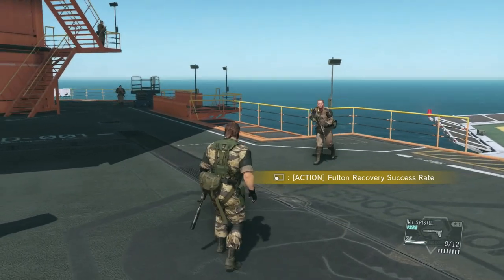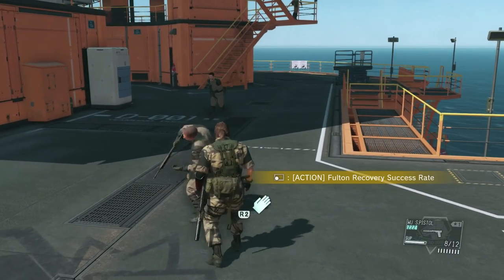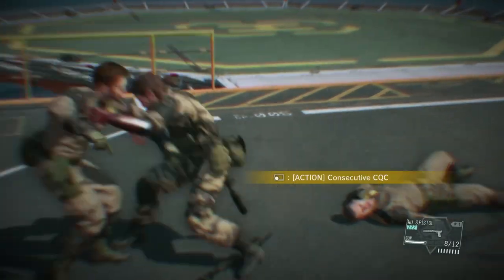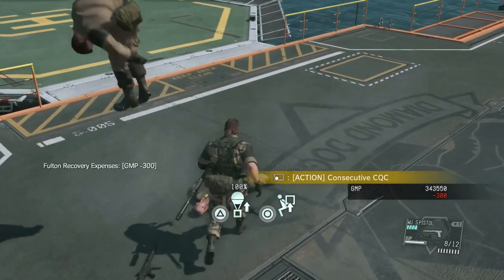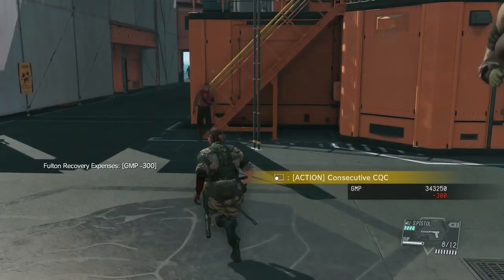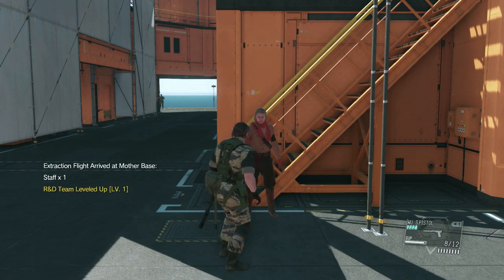Now this one is the CQC multi-takedown. What you do is take one guy out and then grab someone close to them and take them out as well. I didn't actually know that when I first did this — it took me a little while to figure out that that's what you could do. Now that we've extracted those two guys, we have an R&D level high enough to develop the cardboard box.